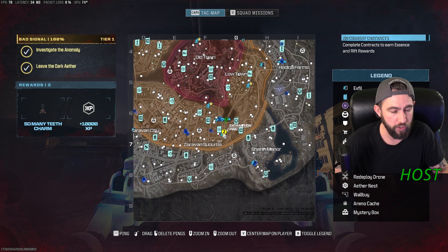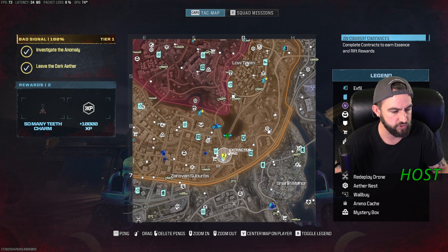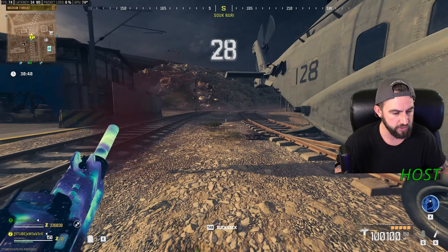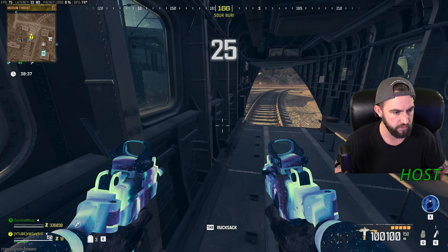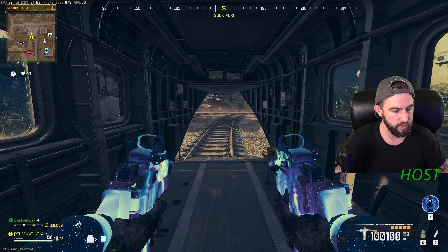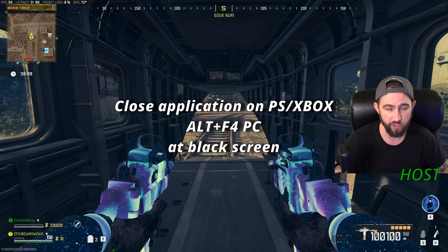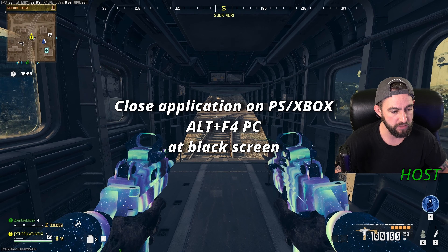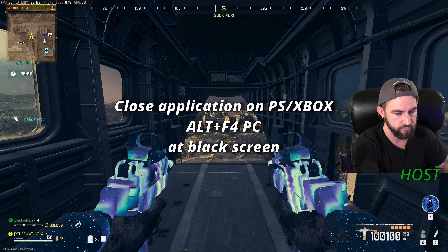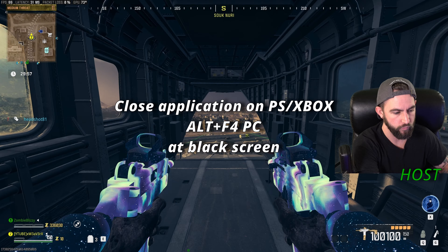If you are the host, you are good to go — you're done. Come here to the extraction on the map; it's going to be the Dr. Jansen one labeled 'extraction.' Hop in the chopper and wait for the black screen — this will take a little longer because you are in a group with the friend. If you're on PC it's alt+F4; PlayStation and Xbox is going to be 'close application.' As soon as you get the black screen, alt+F4 — the host is completely done.